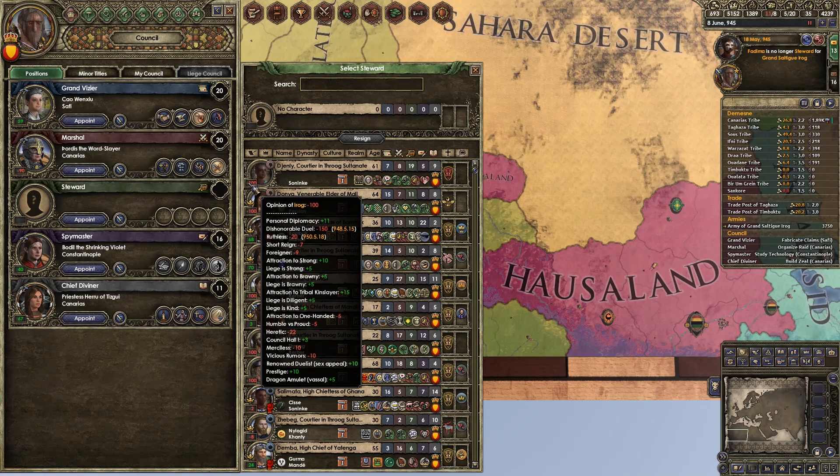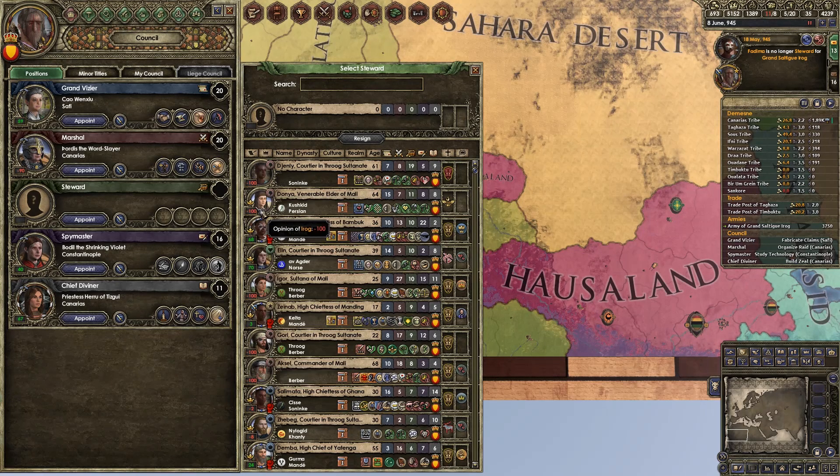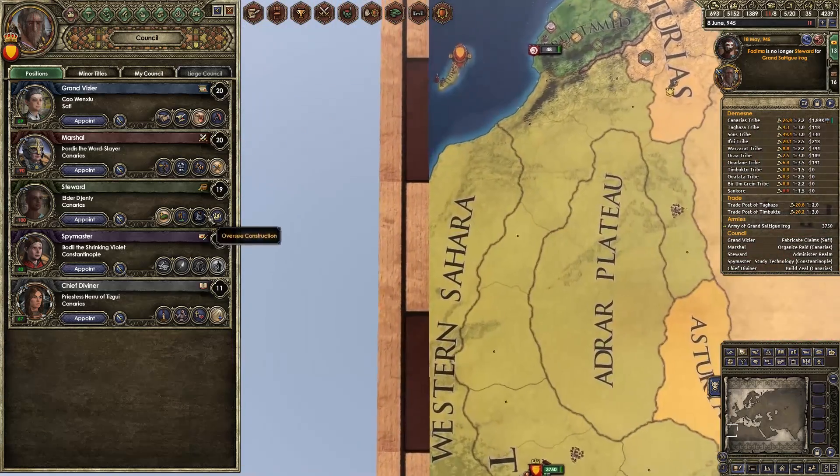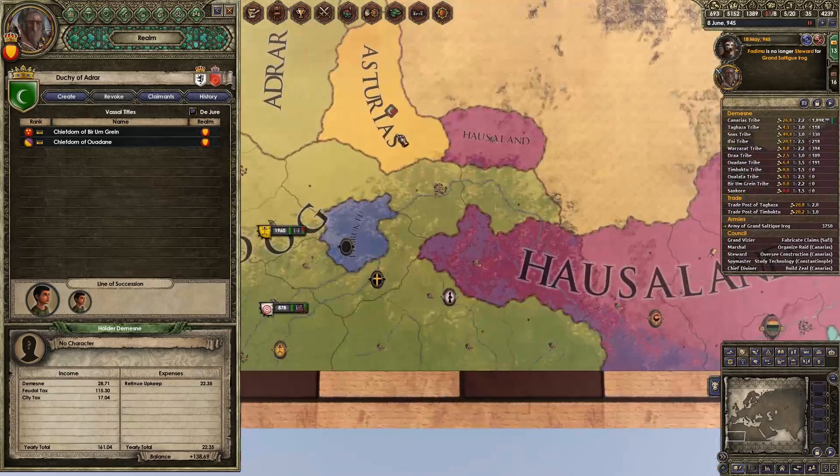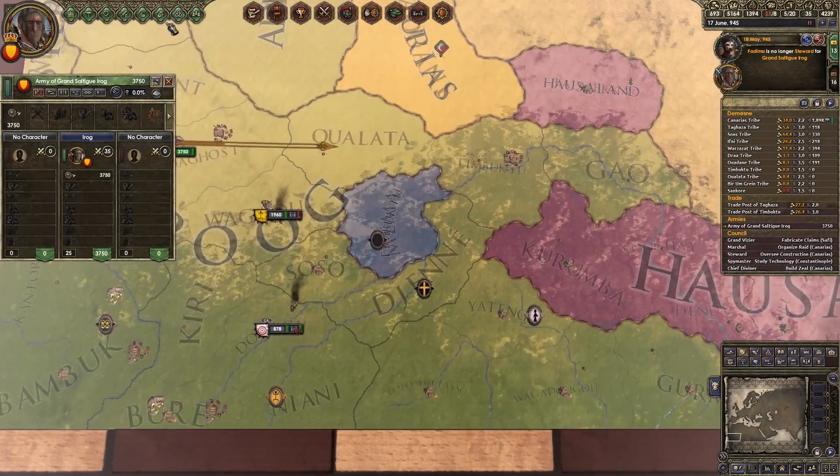Dishonourable — minus 150. Oh God. She had it coming, she had it coming. Everyone said Fatima is going to annoy him one day and she's going to end up dead. What happened? She died. How are we doing on the plot? 140% plot power.